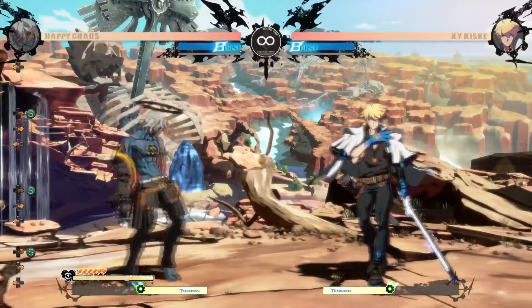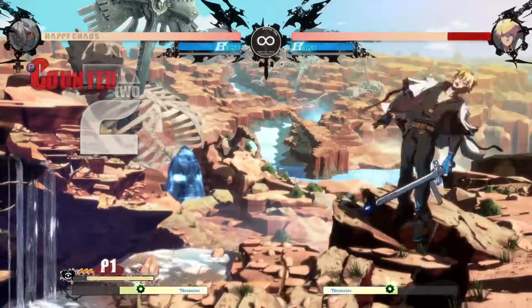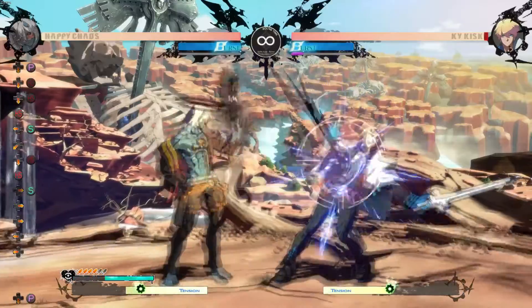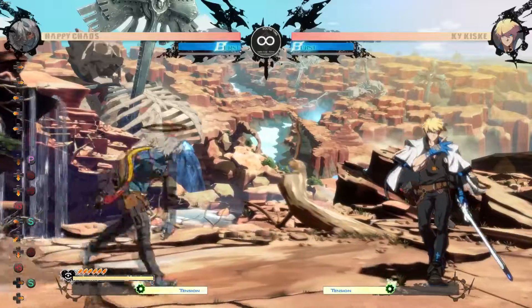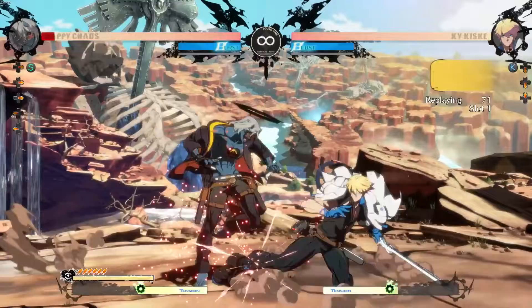The 6S reaches from a bit further away. The vertical disjoint makes this a great anti-air with high reward. The forward momentum paired with dash momentum can make this a very far-reaching and dangerous tool. The only downside to this move is that lows and 6Ps are very good at stuffing it.